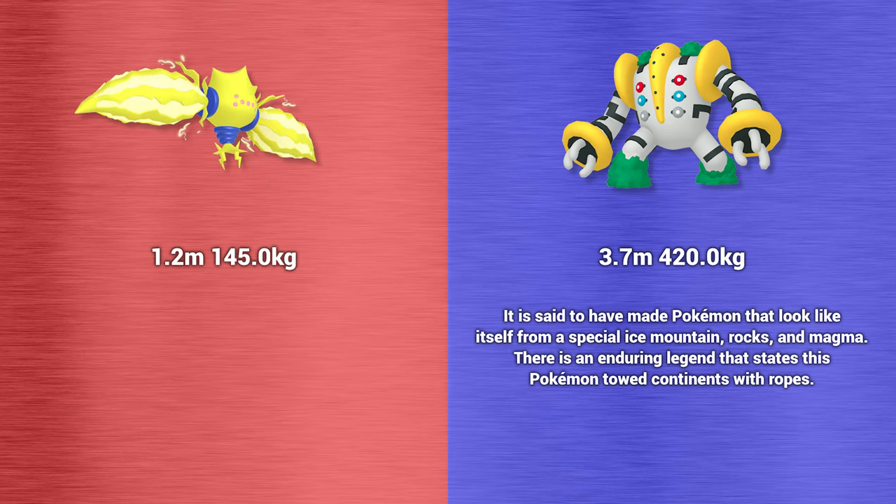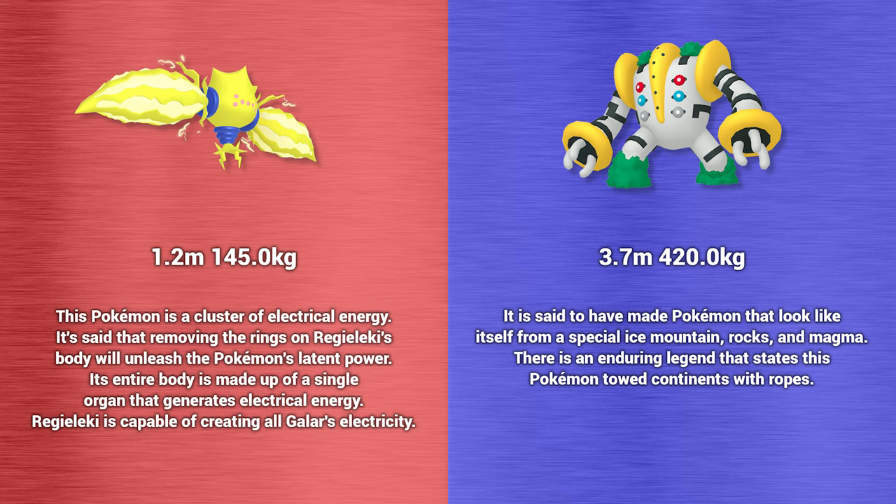Regieleki is 1.2 meters tall and weighs 145 kilograms. It's said that removing the rings on Regieleki's body can unleash the Pokemon's latent power, and its entire body is made up of a single organ that generates electrical energy. Regieleki is capable of creating all of Galar's electricity — which is a weird sentence, since Galar already has electricity now. Shouldn't it be that Regieleki is responsible for creating all of Galar's electricity?